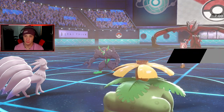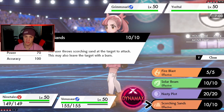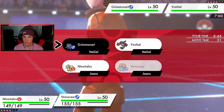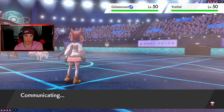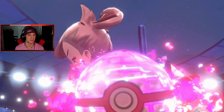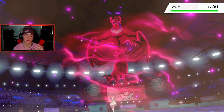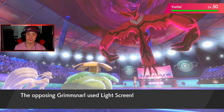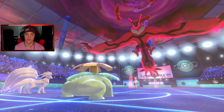Dark Roar is popping as well. I can drop a fire move or set up a Nasty Plot, or use Scorching Sands to target those and possibly leave them with a burn. Should I just Fire Blast? I want to Fire Blast Grimmsnarl and Sludge Bomb the other slot — or actually I'm just going to put you to sleep. Hey, go to bed baby. He's going to try to get off Max Airstream. Does he have Fake Out on Grimmsnarl? Sleep Powder connects — thank the lord!